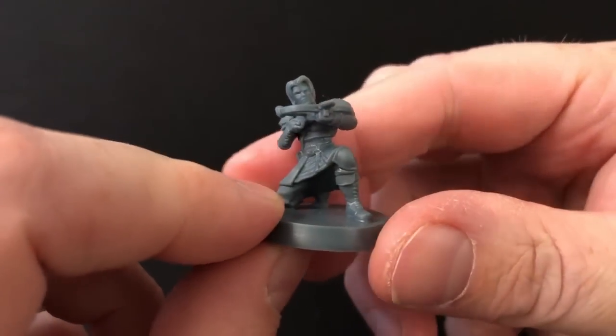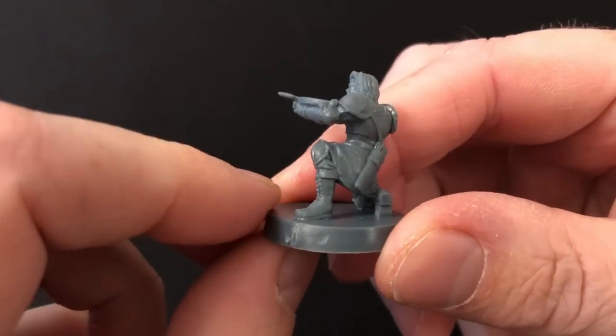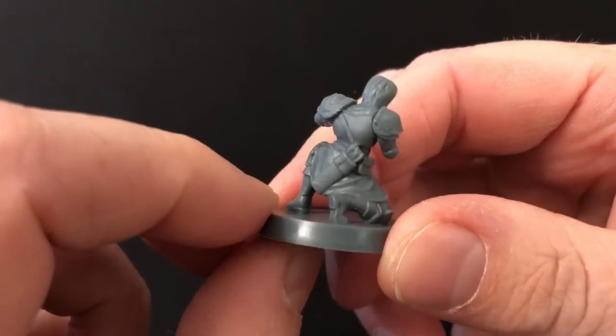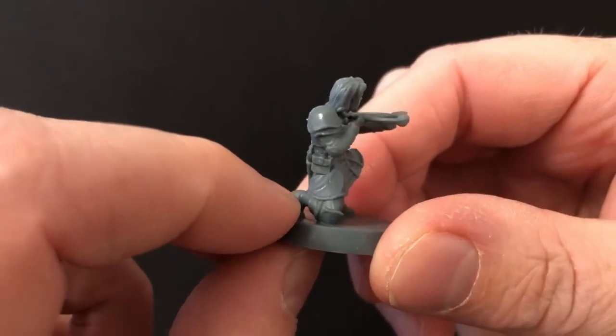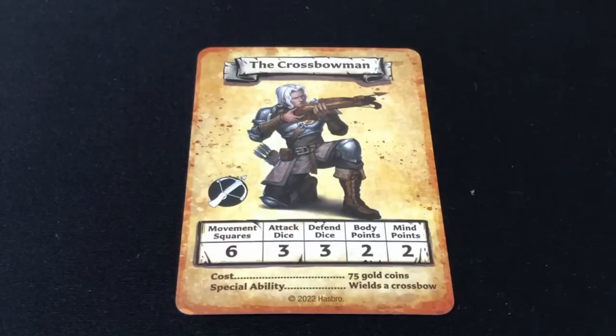Next we have the crossbowman. His crossbow seems a little small and stunty, but I really like how they did something completely different with the posing here — this is the first miniature for the game where we don't have a standard standing pose. The crossbowmen cost 75 gold to hire, they have a movement of six, attack with three dice, defend with three dice, have two body points and two mind points, and obviously they can attack at range with their crossbows.